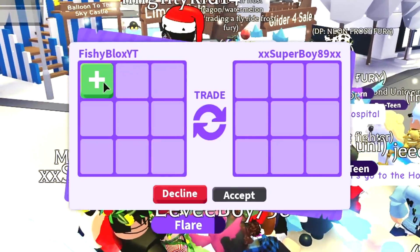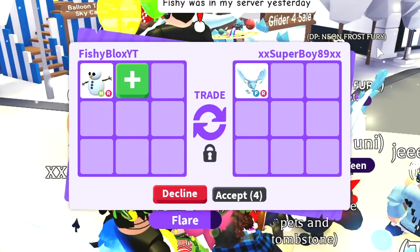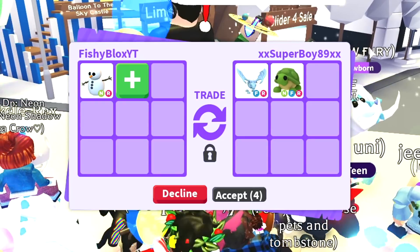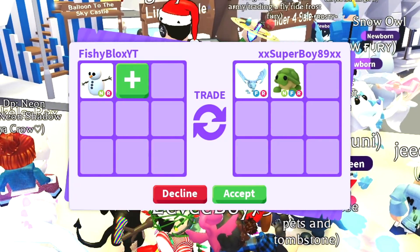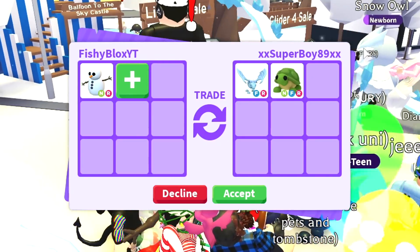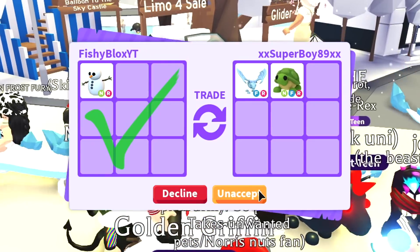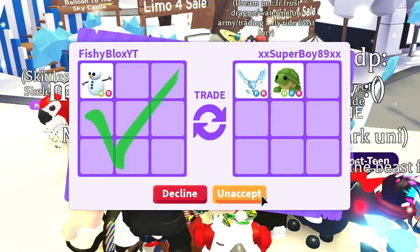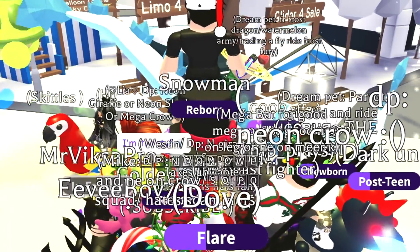All right, this is someone I haven't traded yet — super boy. Let's see what super boy has to offer for the neon snowman. They put a frost dragon and a neon turtle — this has to be a troll. I'm gonna hit accept but I feel like they're overpaying; I know they're overpaying. This has to be a troll — they're gonna get my hopes up. I'm just gonna decline.